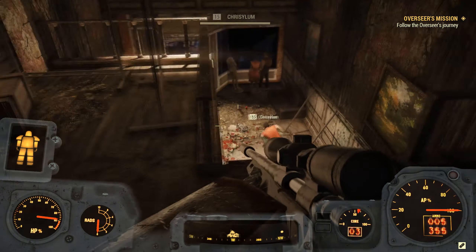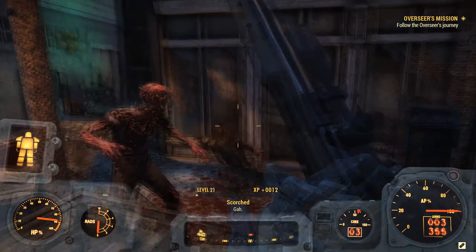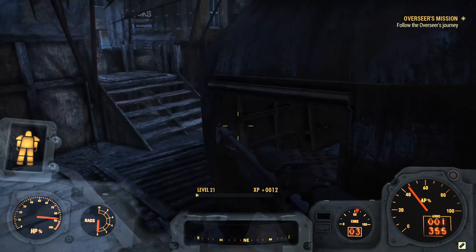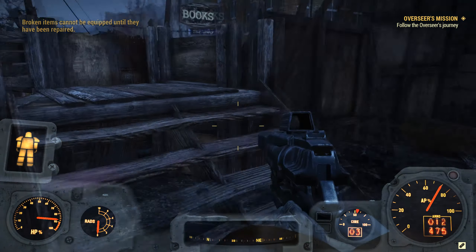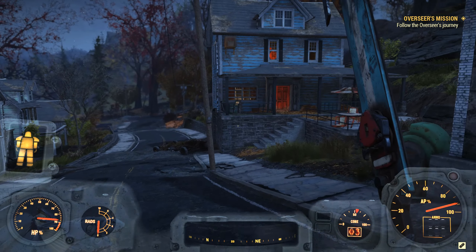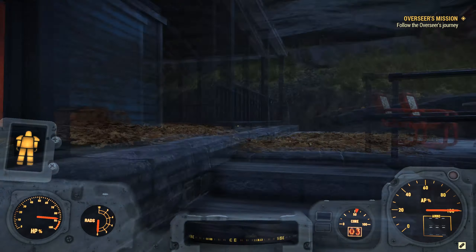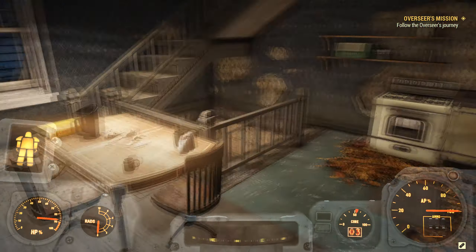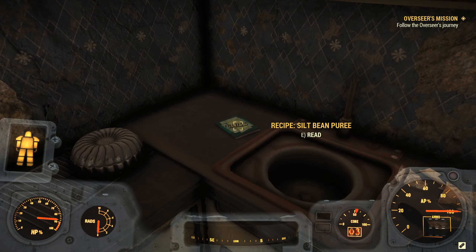I suppose we could help out — we need experience anyway. I believe this is her home. Gotta hit that radio — radio off. We'll now enter the home. We got a recipe over here for silt bean puree.